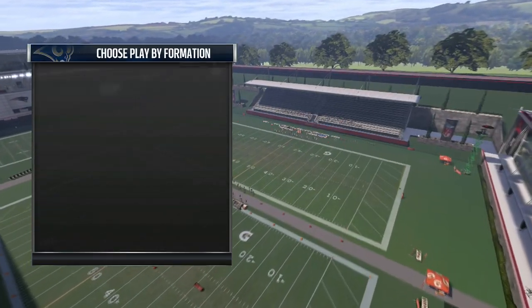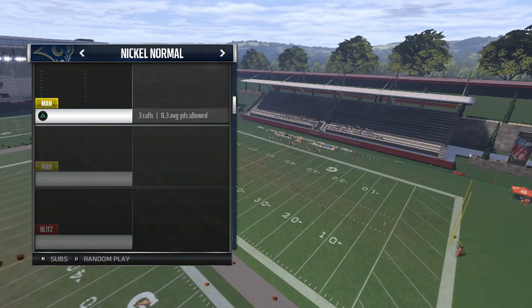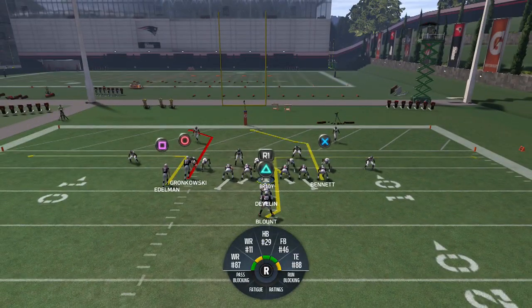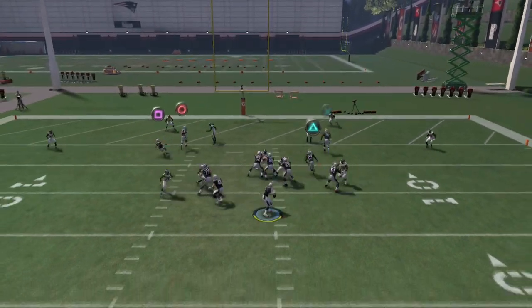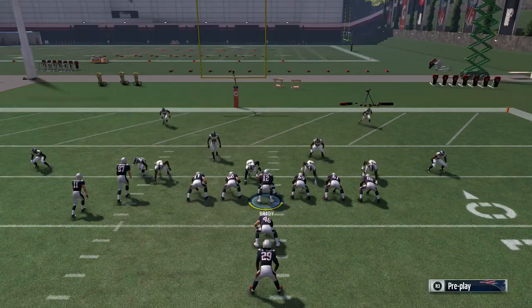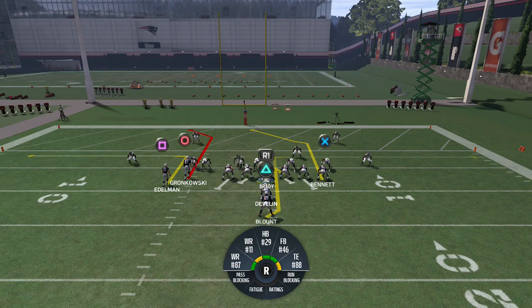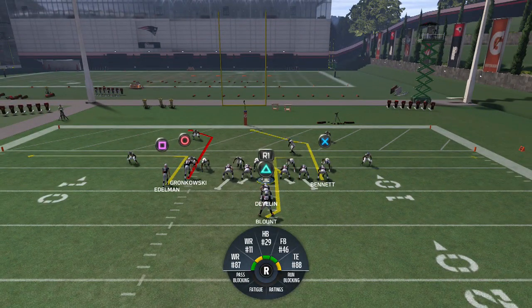We're going to try to recreate the play he was using. Come out with Nickel Blitz 2 — people like to use Nickel Blitz 2 a lot. Recreate the spot of the ball, hike the ball, cancel the play action, and then as the tight end cuts to the outside, hit L2 and high-point pass the ball to Circle.